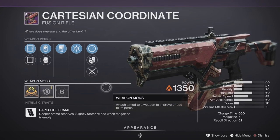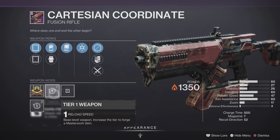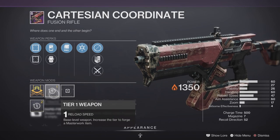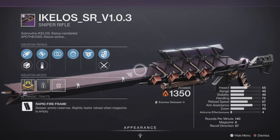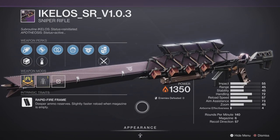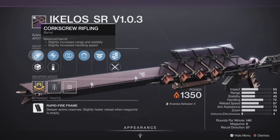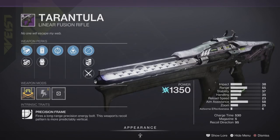We also have the Cartesian Coordinate — a 500 charge time rapid-fire frame fusion rifle. This is an absolute horrible weapon with an absolutely horrible roll, so hard pass for me on the Cartesian Coordinate. Next up we have the HIK Senior Version 0.1.0.3, a pretty decent sniper rifle — rapid-fire frame with some pretty good traits and a Stability masterwork. Should be pretty good in PvE and decent in PvP.